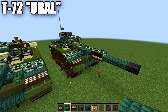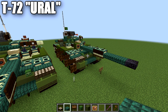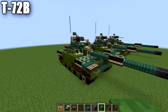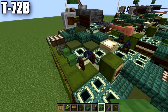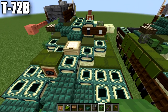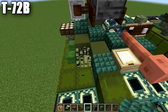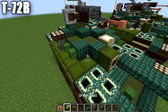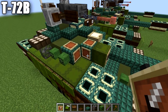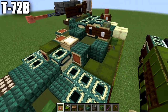Moving into the T-72B variant. Delete the smoke dispensers — the candles and fence gates entirely. Replace the end portal frames around the front of the turret with dark prismarine full blocks. Place item frames on the tops and sides of these blocks where applicable. Note that on Java you can place item frames in the same block space, but not on Bedrock or Pocket Edition. In those item frames, place green beds to mimic the reactive armor on the front of the turret.